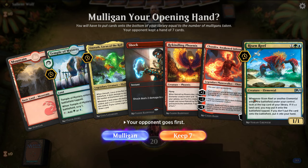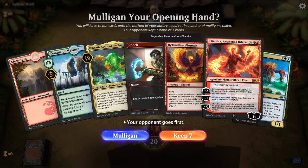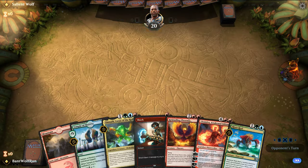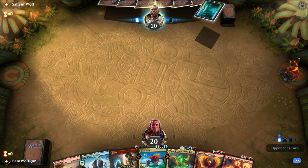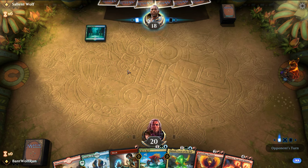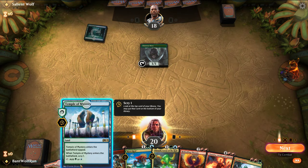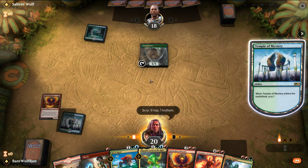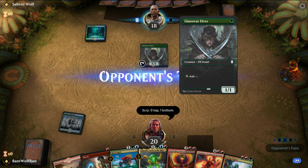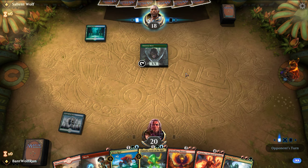For this opening hand, we're missing a land. Our opponent goes first, we're on the draw and have a temple to Scry. I think we keep this — we are missing double red but we do have early removal. Let's see if they drop an elf. We're digging for a land here. This could be a couple things: Bant Mass Manipulation, Bant Ramp, or Simic Ramp — yeah, Simic Ramp.